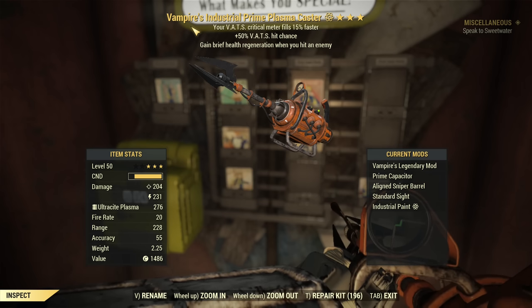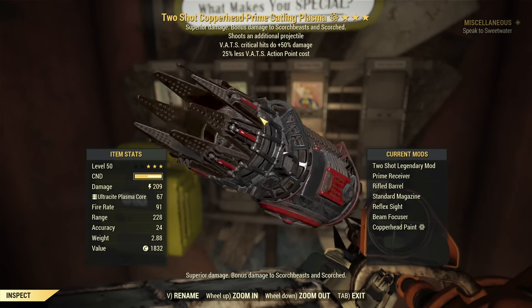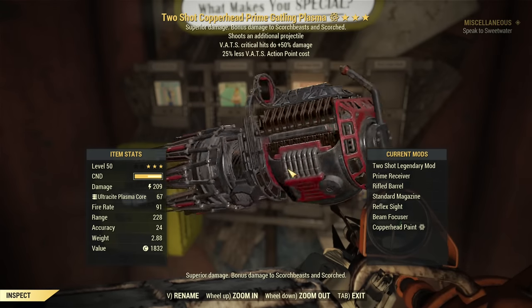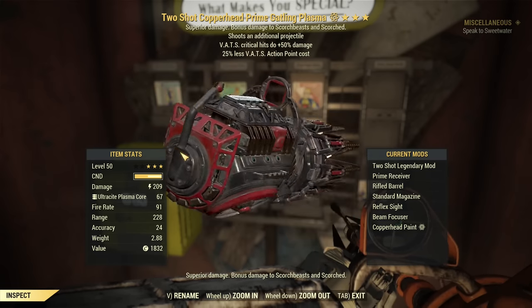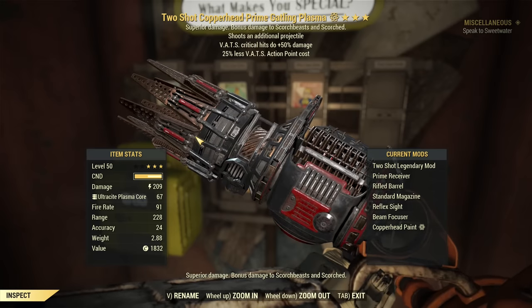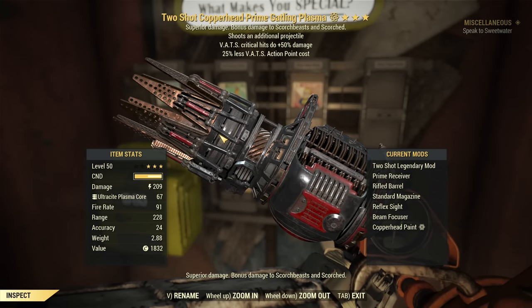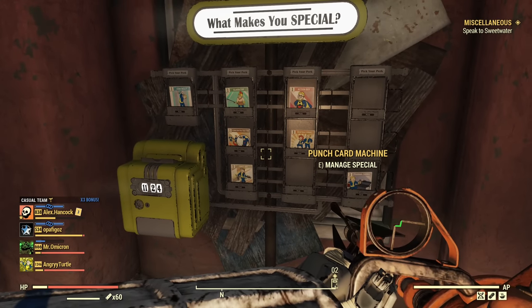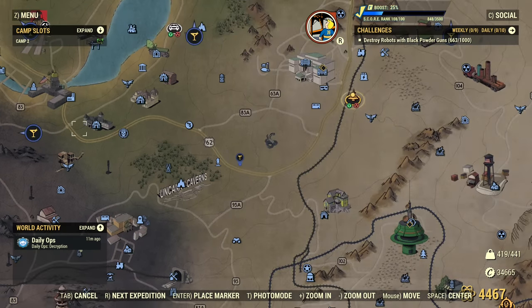Apart from that, we are going for this beauty: two-shot, VATS critical damage, less AP cost — the Gatling Plasma — with modifications you can see on the right. This is the boss killer with insane DPS. You spam coffee, then make it rain. Enemies, including all the bosses, melt from those criticals. Side effect: you burn through fusion cores really fast, but hey — it's endgame. You probably have a lot, or you know how to farm. As you can see, I have 60 fusion cores and plenty of plasma cores for the weapon.